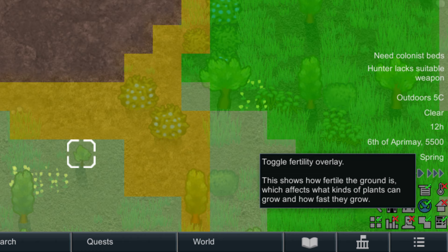Fertility overlay: dark green equals fertile. Fertile soil grows crops faster. Try to start near some fertile soil when possible.